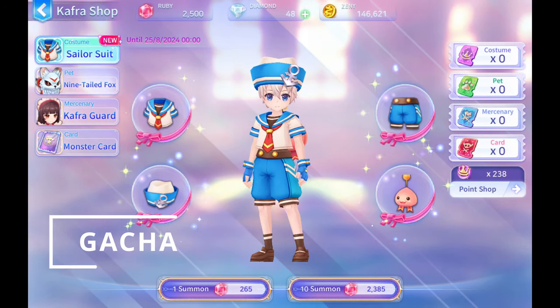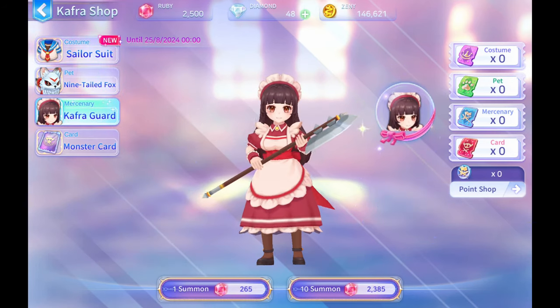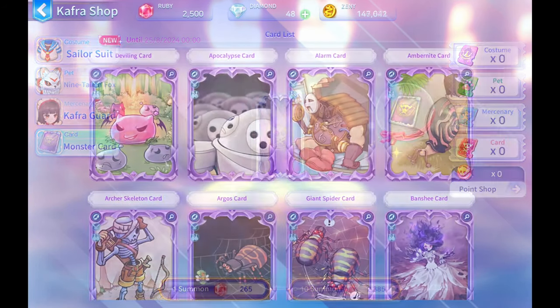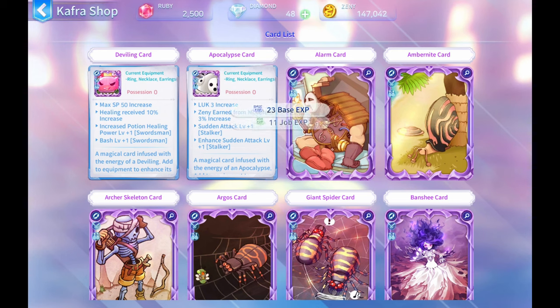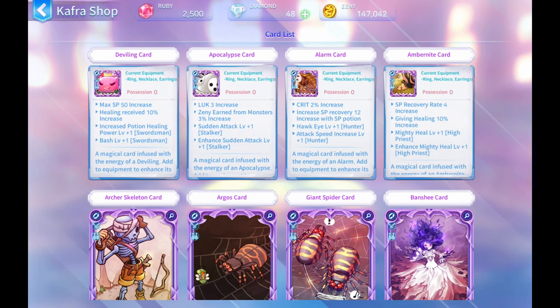And now for the gacha — here we have costumes, pets, mercenary, and cards. The cards' attributes look very weird. It seems like they completely changed the attributes, along with how the class skills are also changed. I find this okay, not surprised.